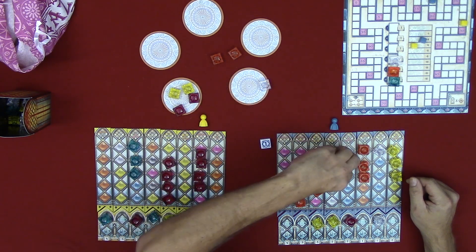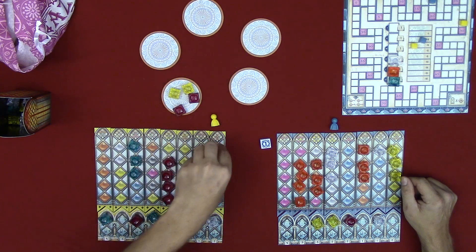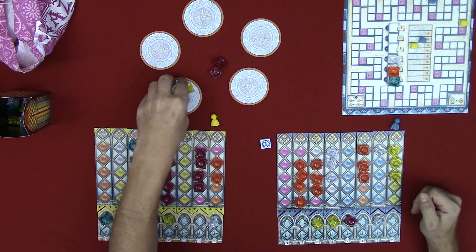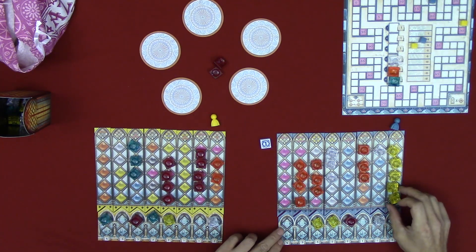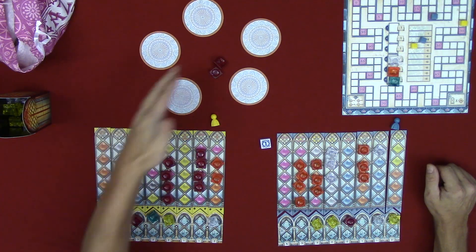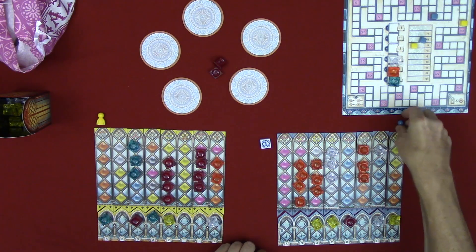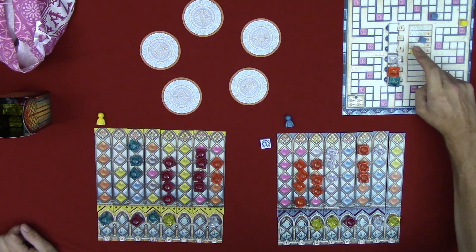Back to Jen — she can either shift or take the red tiles. She's not going to take the red ones and get knocked down on the broken glass track, so she shifts. Back to me — I shift as well, which forces Jen to take the remaining center tiles and get knocked down on the track twice. That's the end of round four. We move on to round five.